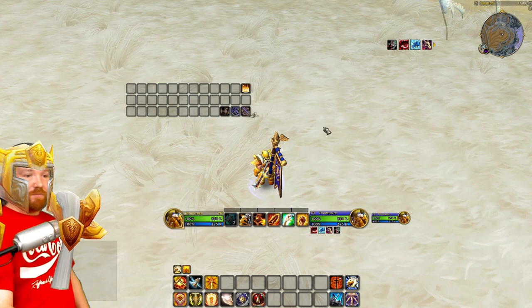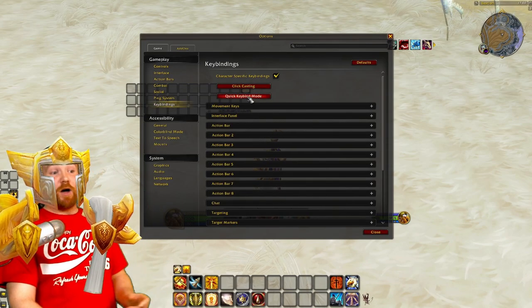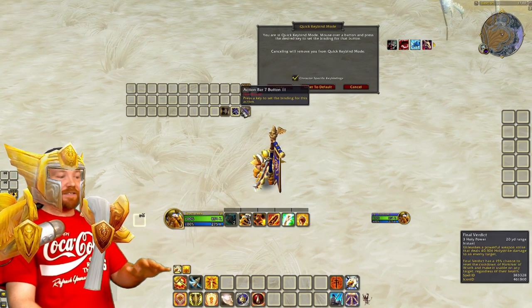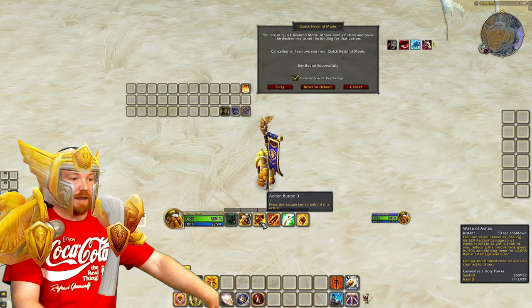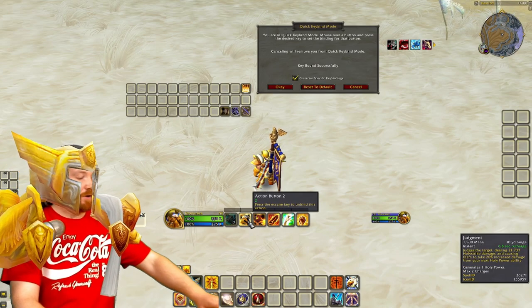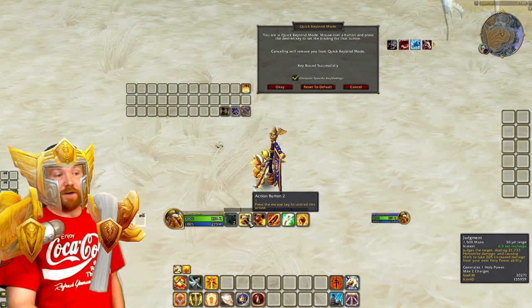Now what you need to do is press Escape, go to your options, go to keybinds, and go to quick keybind mode — another new feature you might not know exists. Press that button and it's just like Bartender or Dominos — as you hover over keys you can type in the key you want. You might want to put in 1, 2, 3 for example and it will change those. If you put one in by mistake, don't worry — press Escape and it will just disappear. So that's how you do keybinding.